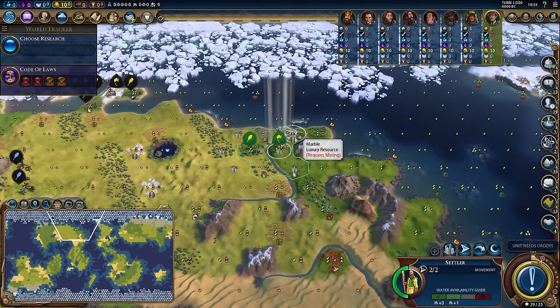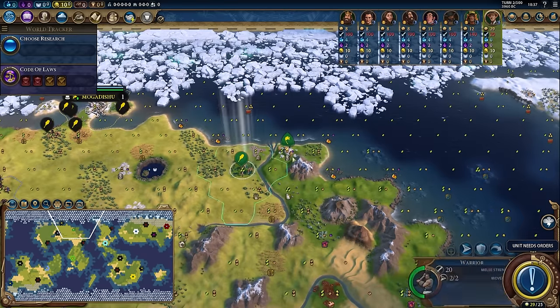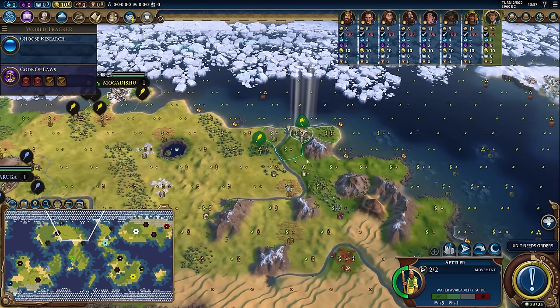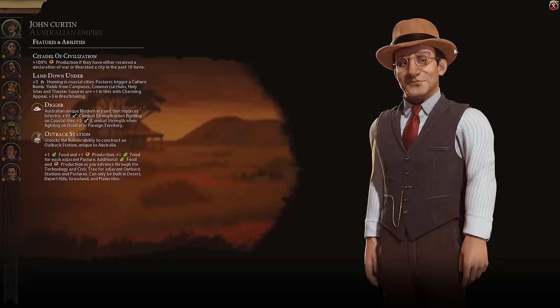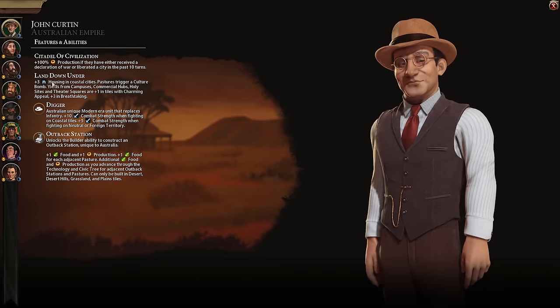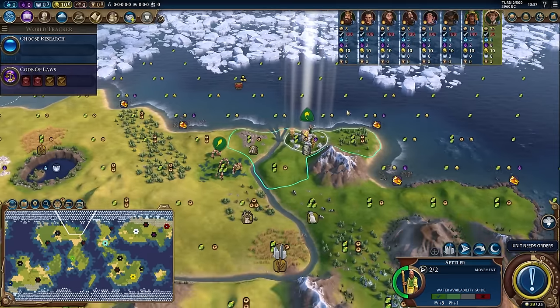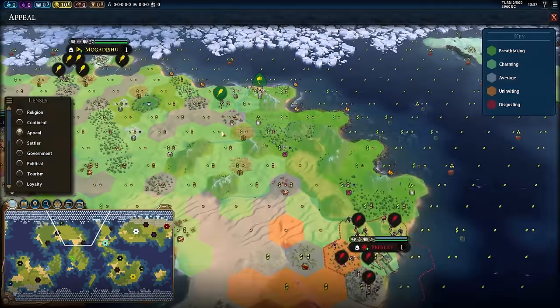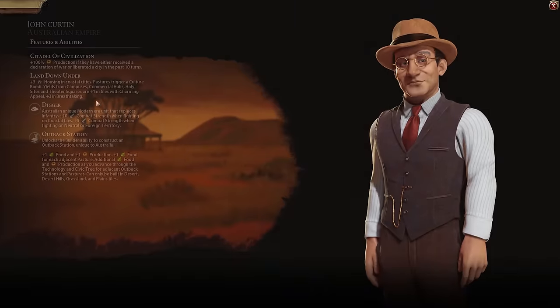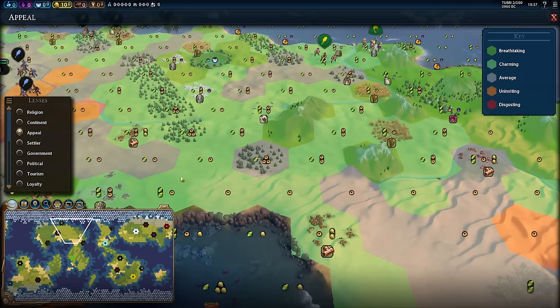I think it's pretty obvious that I should move onto the marble and settle there. The reason I want to settle on the marble is because I'm playing Australia. Australia gets plus three housing in coastal cities, and their campuses, commercial hubs, holy sites and theatre squares get plus one yield in tiles with charming appeal. If we hit the three key, you can see all this bright green area — tiles with charming appeal. The light green area gets plus one yield on those districts, the bright green gets plus three.